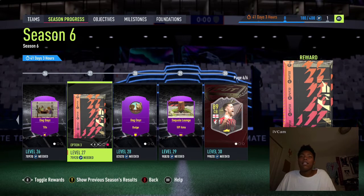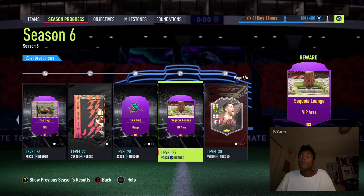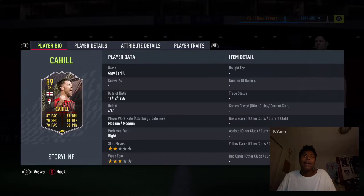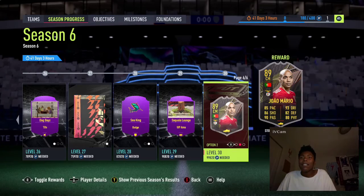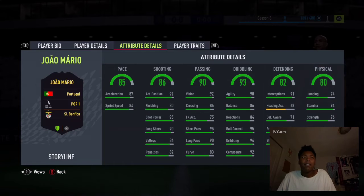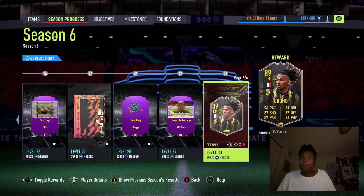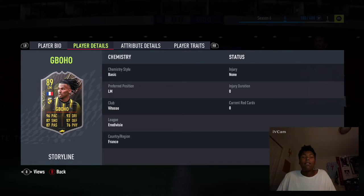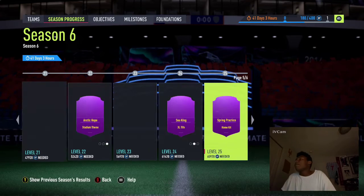La Liga, Bundesliga, and League unpack, then Dog Days, Sea King, Arctic Hope and Sequillia Lounge. For level 30 we get Gary Cahill. Gaboro - this is a great card, wow. Another Portuguese league - bro, the Portuguese league is in love. Honestly the Portuguese league team is going to be lit. Gaboro, this is a great card as well. Really a very good season of cards, very tough choices.